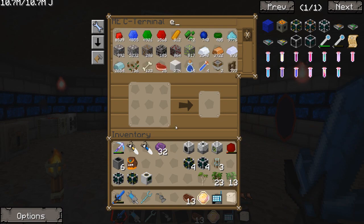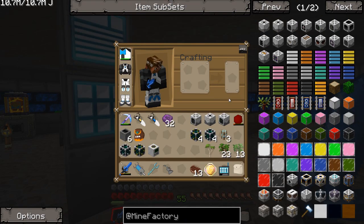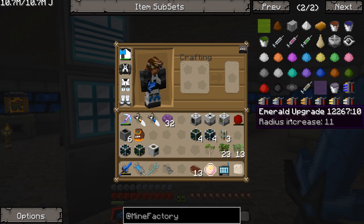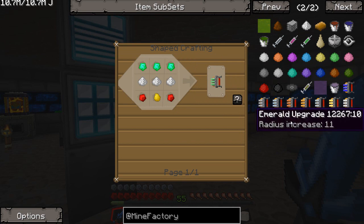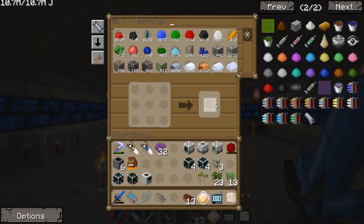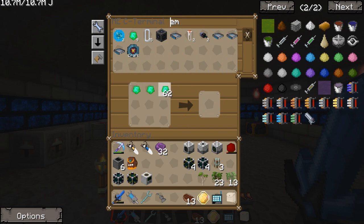We're also going to want to probably upgrade this. Let me jump right back into here. Here are our upgrades — we can go all the way up to emerald, which I think is what I'm going to make. I'm probably going to make one or two of these. So we need six emeralds, raw plastic, gold nuggets, and redstone. Not too bad. Should have plenty of emeralds for this.